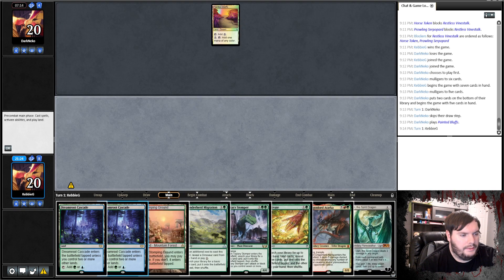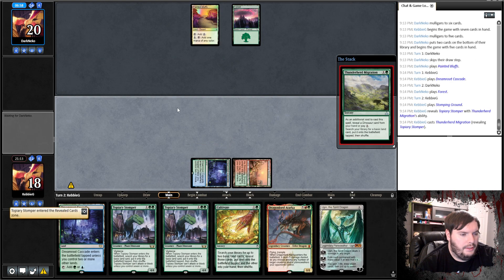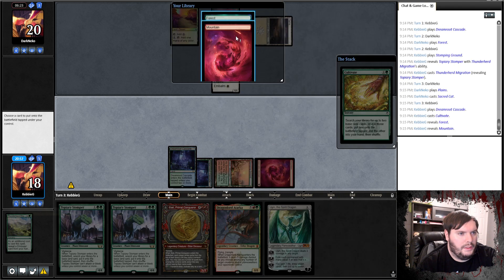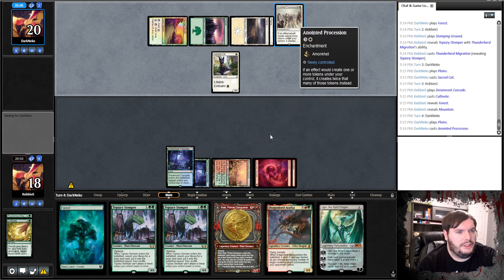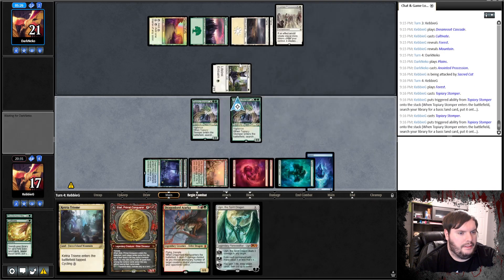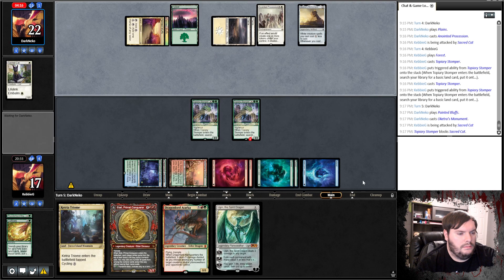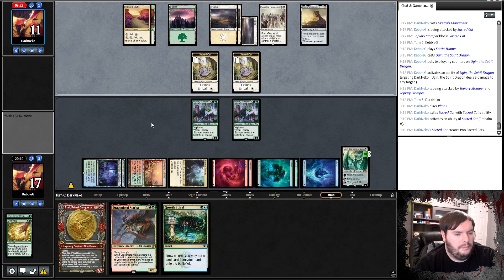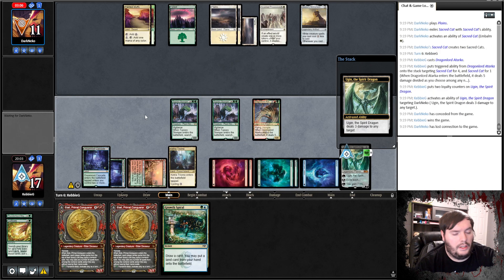Game two: Painted Bluffs, passes. Stomping Grounds — ideal. Play the Cascade, go. Forest, passes. Stomping Grounds untapped, Thunderherd, reveal a Stomper, get a Mountain, go. Passes. Outplay the Plains, Sacred Cat, passes. Cascade, Cultivate — Forest and Mountain, put the Mountain into play, pass. Next turn I can double Stomper. Plains, Anointed Procession, goes to combat, hits me with the cat — down to 17. Stomper, get a Forest. Stomper, get an Island, pass. Painted Bluffs, Monument — okay. Attack with the cat, we block. He's out of resources. We have Ugin. Play the Ketra, Ugin, snipe the face, attack for eight. He gets back two cats, passes. He needs something else because otherwise this should be lethal. Tarka, snipe his board, shoot his face — scoop. 1-2 overall.